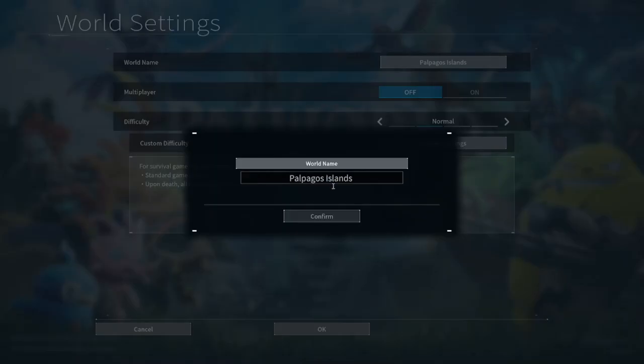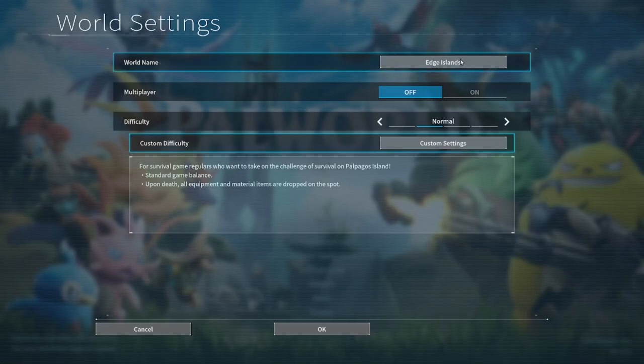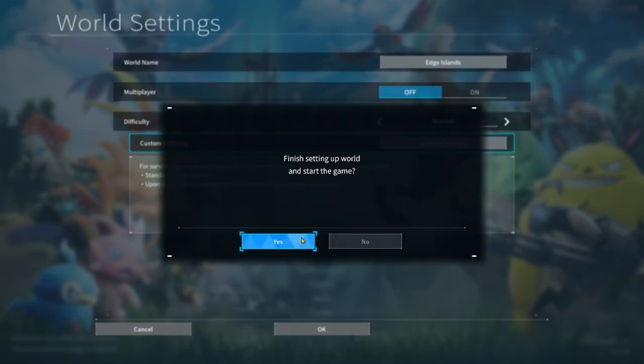Create a new world. Okay, create an island. I guess I can call it... Edge Island. That sounds good. All right, so there we go, we're going to Edge Island.